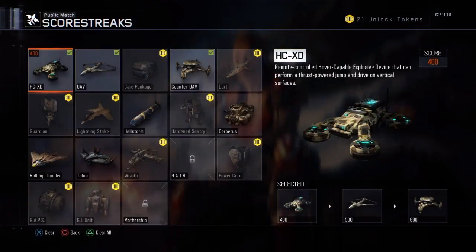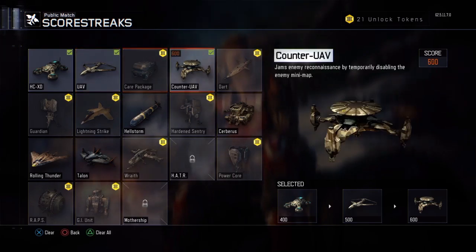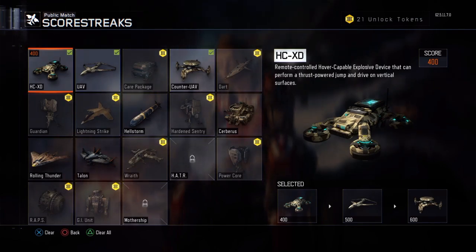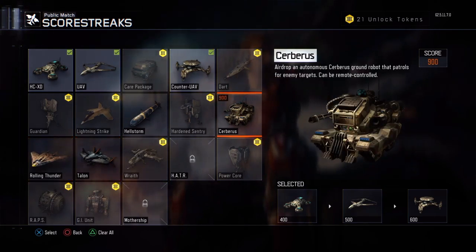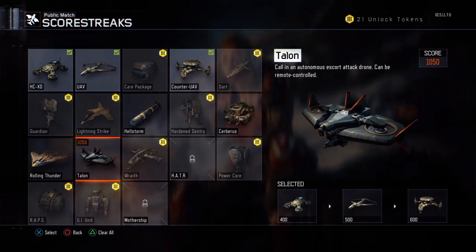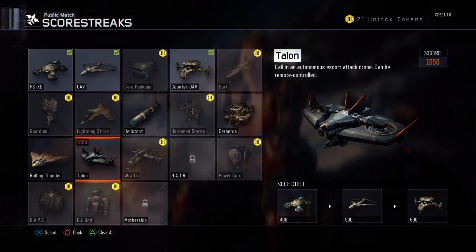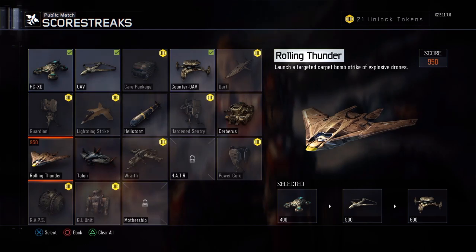For the Score Streaks, UAV and Counter UAV - I always have those on no matter what. UAV so I can see where all the enemies are, and Counter UAV disables their map so they don't know where we are. I usually have the Cerberus or the Talon. The Cerberus gets around and can go indoors. The Talon flies around with me and can take down an enemy before I enter a room. I was using Rolling Thunder for a bit, but on newer maps like Rift it doesn't do much since it's more of an indoors map, and it doesn't really lock on - it's kind of a hit or miss on getting kills.